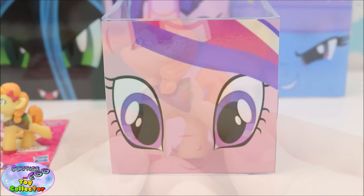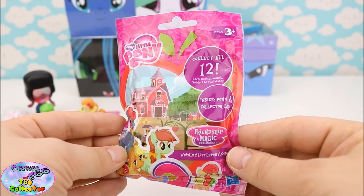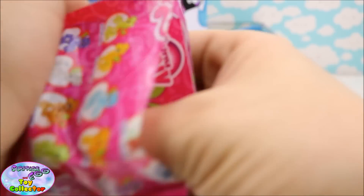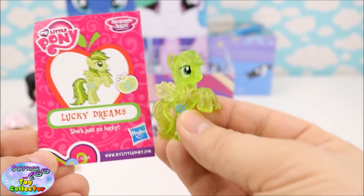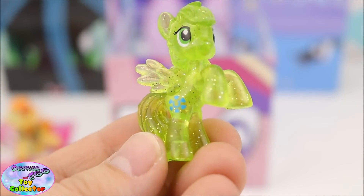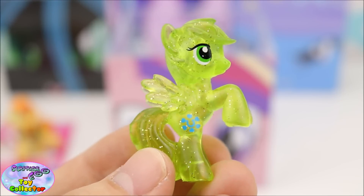Let's see what's inside our Princess Cadence Surprise Cube. Our first surprise is a My Little Pony Wave 14 blind bag. In here we have Lucky Dreams! She's just so lucky and check out how awesome she is — she's translucent green with glitter inside.